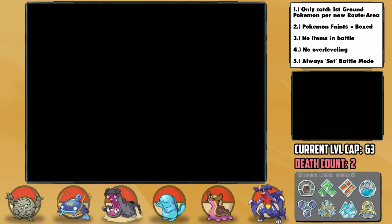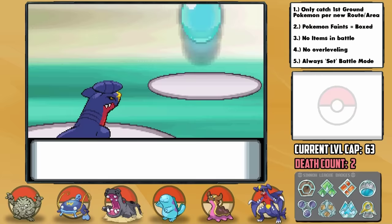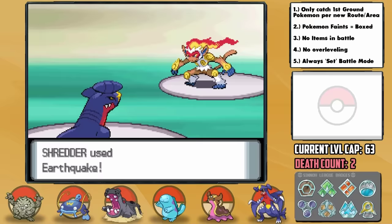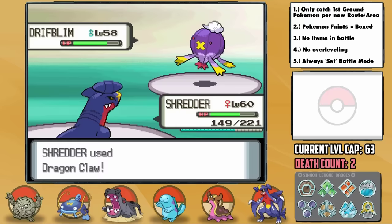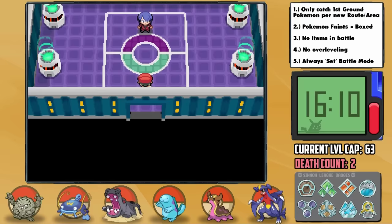The third Elite Four member is Flint the Fire-type trainer, though a majority of his Pokemon aren't actually Fire-type. Shredder gets a great opportunity here — he leads with Rapidash and we charge up with Swords Dance, then he uses Bounce so we use a second Swords Dance and hit with Earthquake for the KO on the next turn. Infernape comes out and goes for the relatively weak Mach Punch then gets taken out by Earthquake. The same goes for Lopunny. Drifblim we handle with Dragon Claw, leaving us at 94 HP. Steelix is his final Pokemon and it's in KO range with Earthquake at plus 2 — we get a good roll and one-hit KO it.